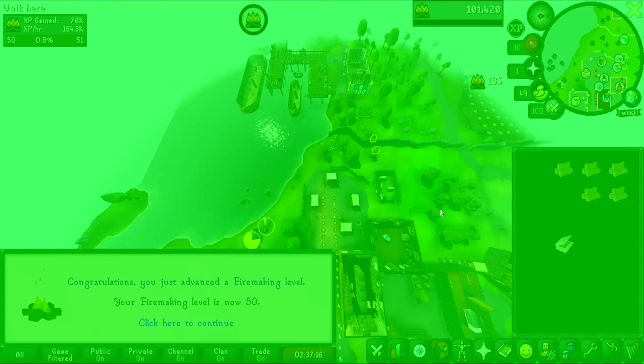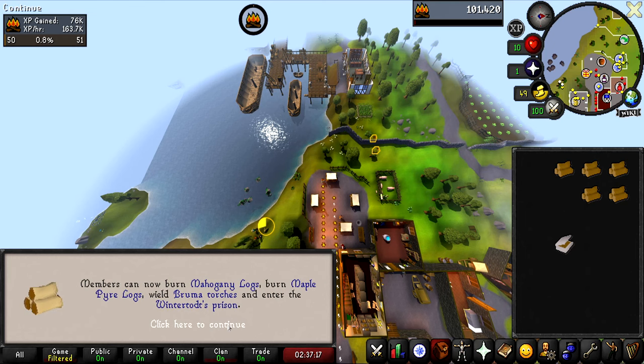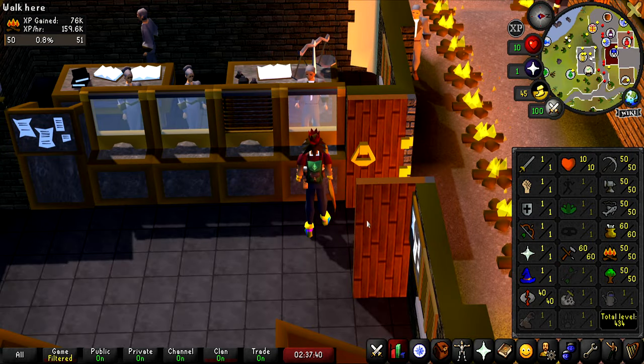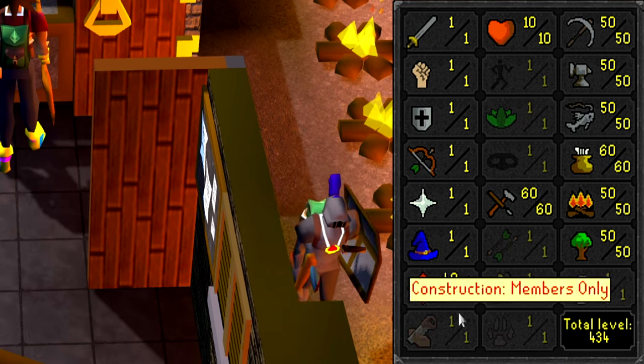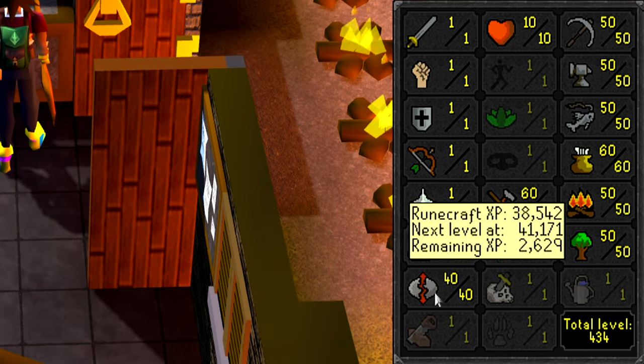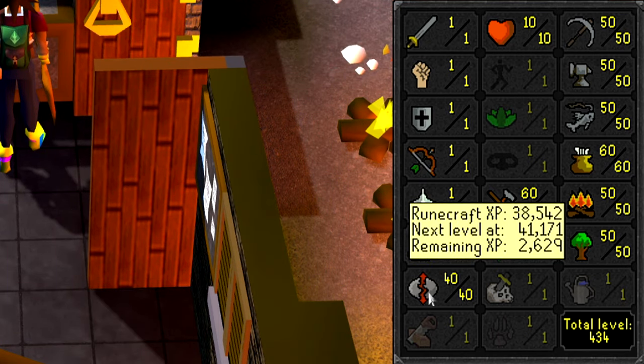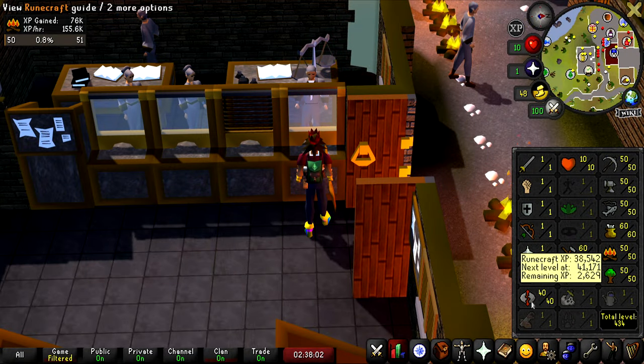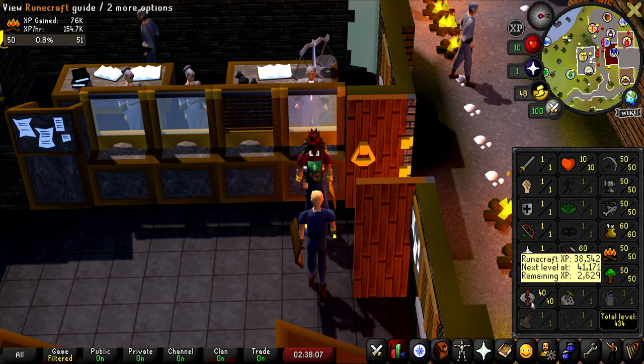Coming up on level 50 firemaking. With level 50 we could burn mahogany logs and would be able to enter Wintertodt. Here are the current stats — we now have base 50s in everything besides Runecrafting. I'm probably going to save Runecrafting for when I'm really in the mood to buckle down, especially since the most efficient method requires running your own essence with multiple clan chats open, which takes a ton of focus.